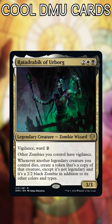Relic of Legends. This mana rock looks really fun for powering out awesome legends — get in my Jodah deck! And Plaza of Heroes. We don't see this as an auto-include like some, but it does look like a solid role-player for a heavy legend deck, kinda like Mox Amber.